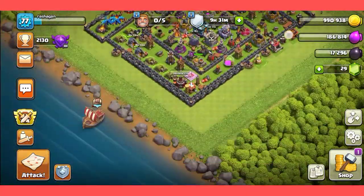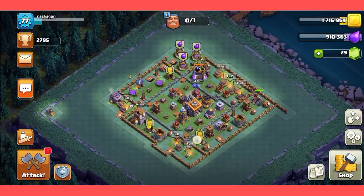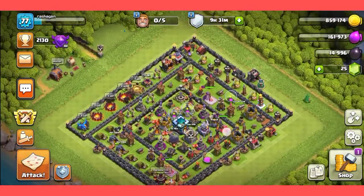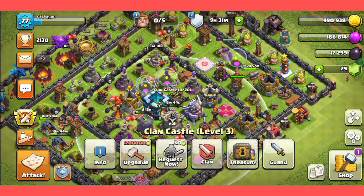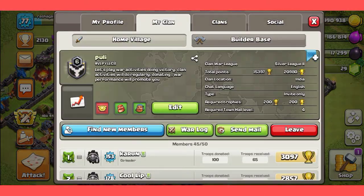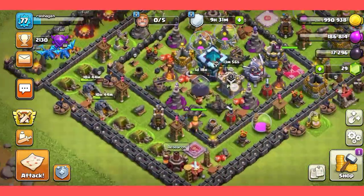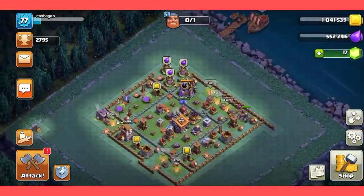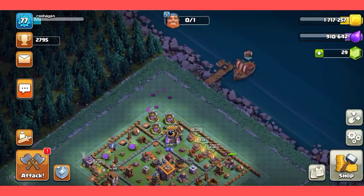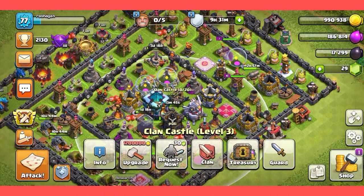You will learn how to create a clan in Clash of Clans. If you get to know how to create a clan, you will see your clan. You can see that this base is a clan. If you want to upgrade, it can be upgraded. In Clash of Clans you have to upgrade a clan.